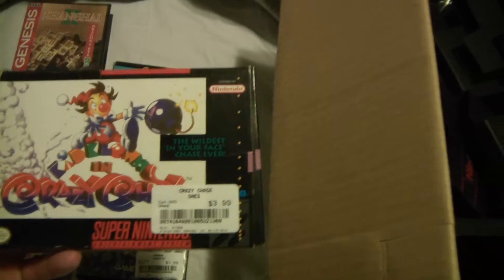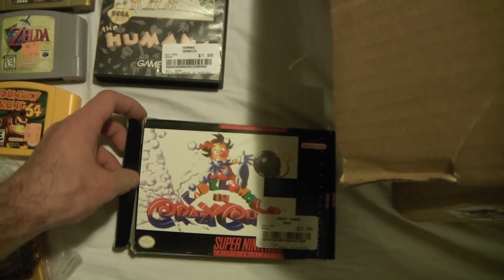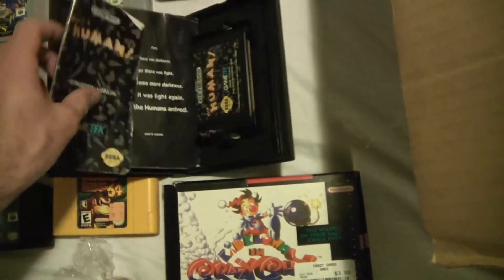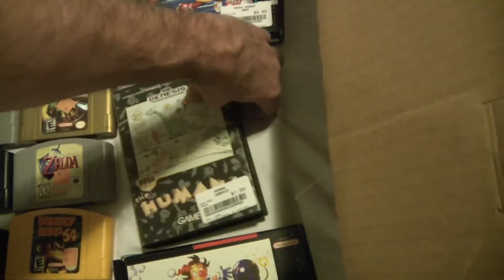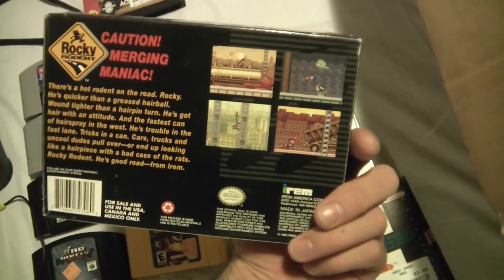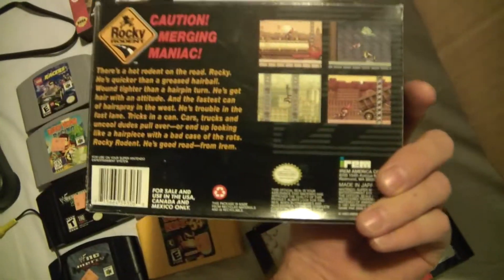At Buybacks I got four games - I'd seen them there before but I just broke down and bought them anyway. Super Nintendo Kid Clown Crazy Chase - it's missing the insert but it does have the manual. I also got Humans for the Sega Genesis, which is complete - the manual is a little messed up but it is complete for $1.99. And I got Rocky Rodent for $6.99, which is like a $10-$15 game. It's got the insert, manual, and all that good stuff - pretty good deal.